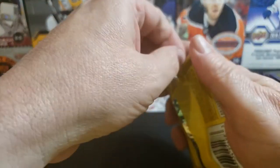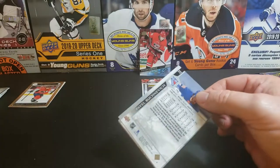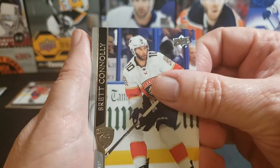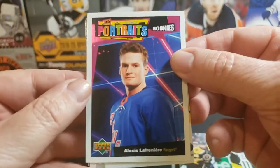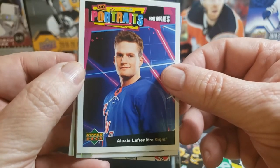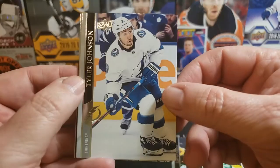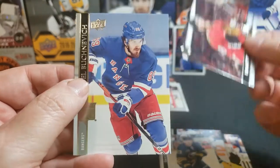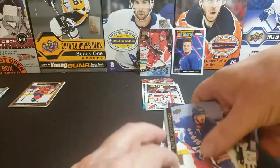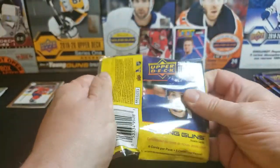I usually don't look at the odds of anything — I just like opening up packs. Brett Connolly, Nielsen, David Gritchie, and Alexei Lafreniere. I don't love the look of these portrait cards very much, but I'm certainly glad to get a Lafreniere. It wasn't the greatest season for him but I think he'll do better going forward. I hope so for his sake — I want to see these young guys coming into the league have good careers.